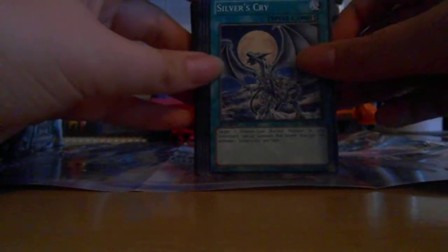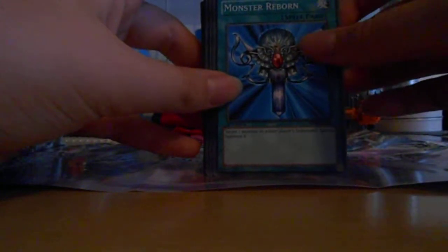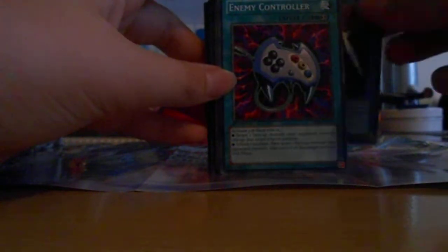For the spells we've got Silver's Cry, First Dream of Destruction, Stamping Destruction, Wingbeat of Giant Dragon, Trade In, Cards of Consonance, White Elephant's Gift, One for One, Monster Reborn — which is bad now but oh well — Dragonic Tactics, Soul Exchange, Swords of Revealing Light. I'm surprised there's no MSTs in here, but oh well. And Enemy Controller.